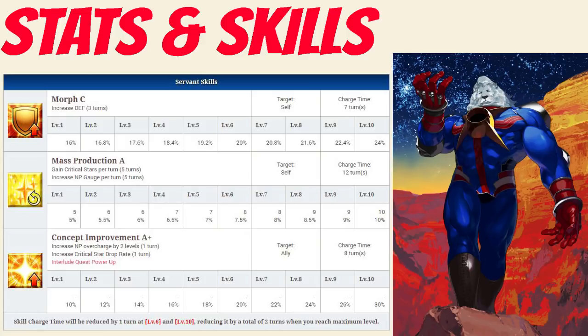And finally, his last skill is Concept Improvement Rank A+, which increases the Noble Phantasm Overcharge level by 2 of an ally for 1 turn, and increases that ally's critical star drop rate between 10-30% for 1 turn, depending on level.